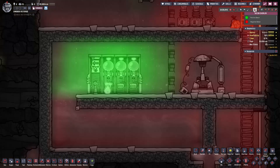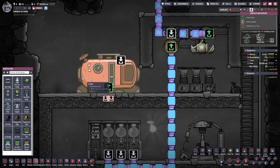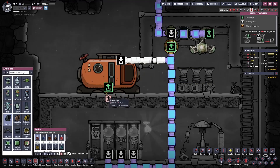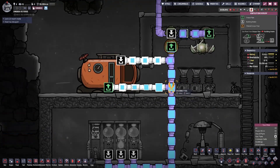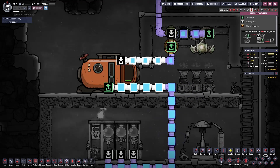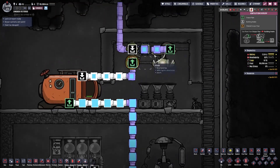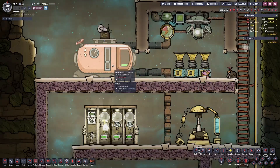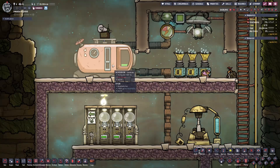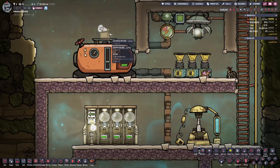When the Atmosuit docks are full, they will not accept any more oxygen until the Atmosuits have been used and need refilling. So I'll generally install a gas reservoir to act as a buffer. This reservoir can hold extra oxygen in case your system goes down. You could also set up a notifier with an automation cable hooked up to the gas reservoir to send an alert if it drops below a certain threshold.